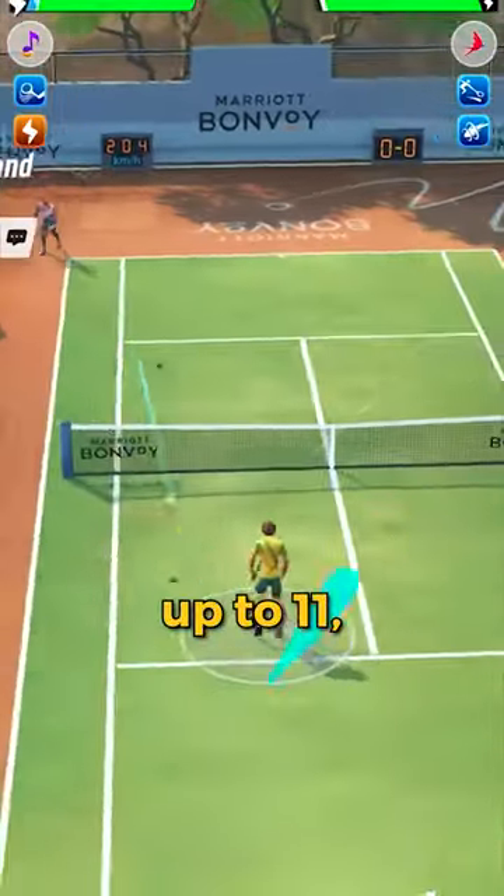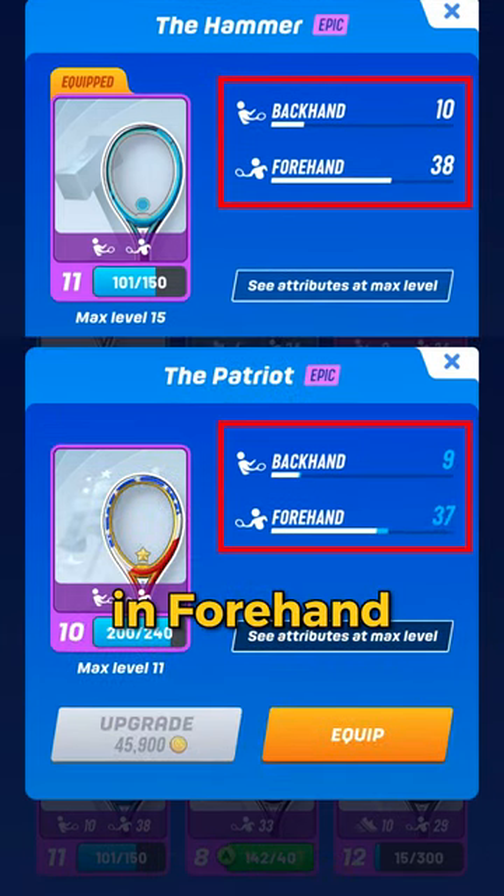Fourth, if rackets are at the same level up to 11, the hammer always has one more point than the patriot in forehand and backhand.